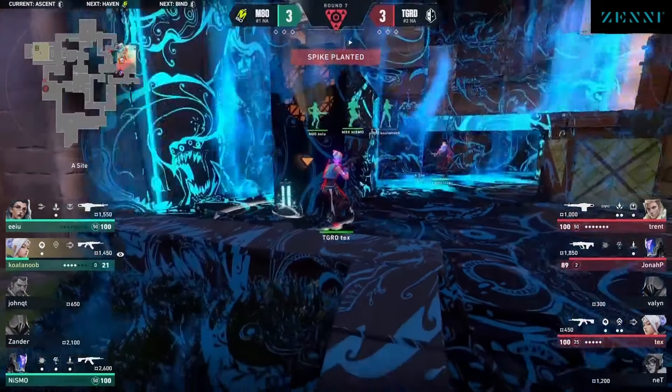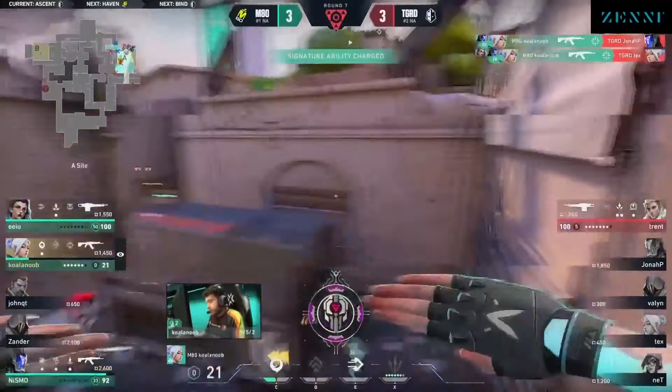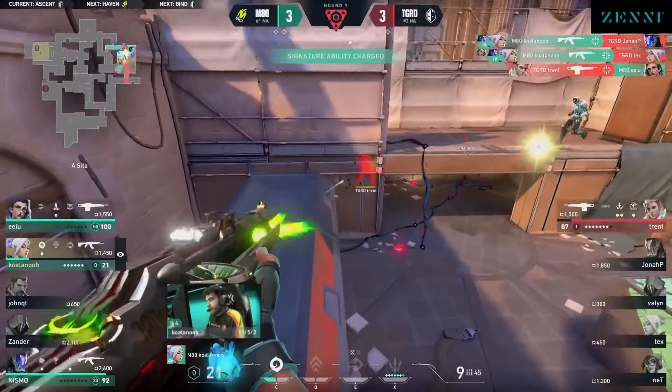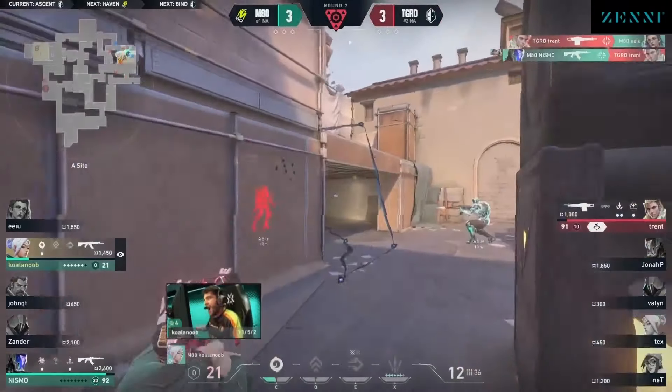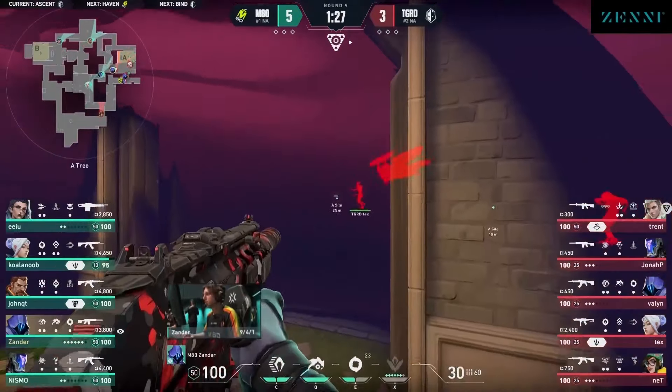Clean entry from the guard considering the circumstances. Now it's just down to Kuala Noob. Don't sleep on him, but M80 are doing such a good job being aggressive on the periphery of the map against the guard default and finding initiative. But look at this ult into window room — I feel like M80 is keen about it.